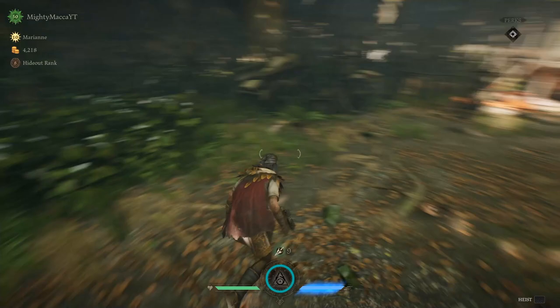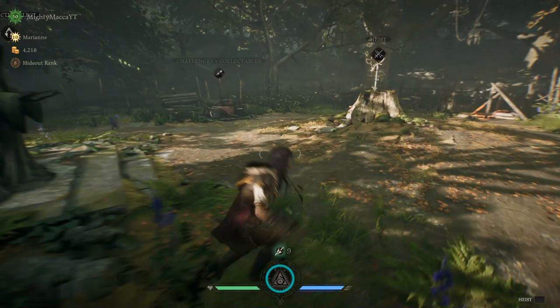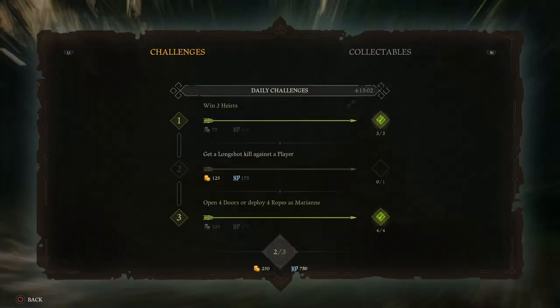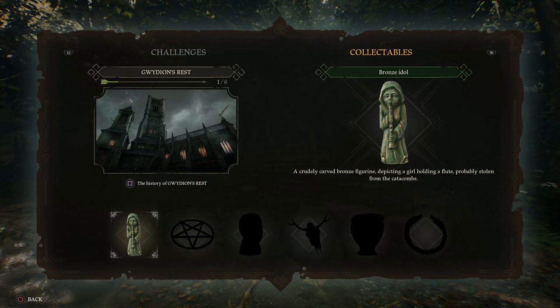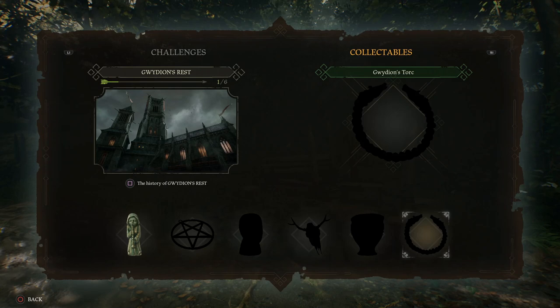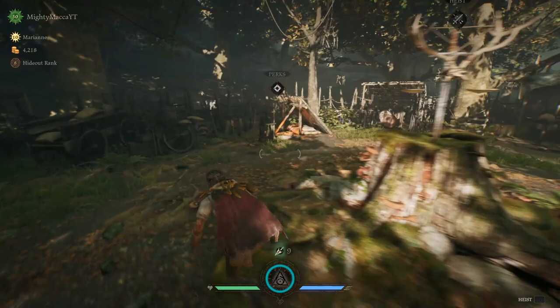How you unlock these trinkets is actually by assassinating. You have to assassinate the PvE bots in the game in order to actually unlock the new trinkets. It's random — it's just out of luck depending on what spawns. You don't go around the map literally searching for these little artifacts — that's what I originally thought. You actually have to assassinate the bots in the game, and that's pretty easy to do.